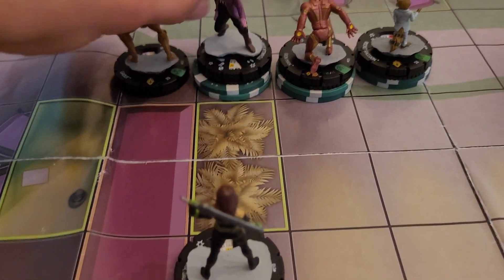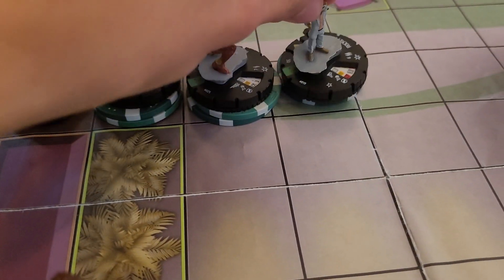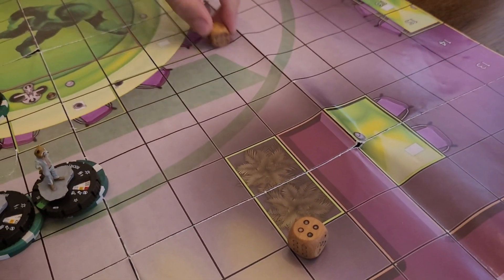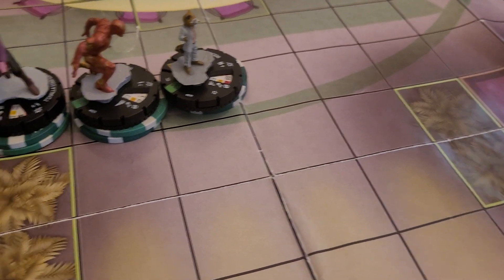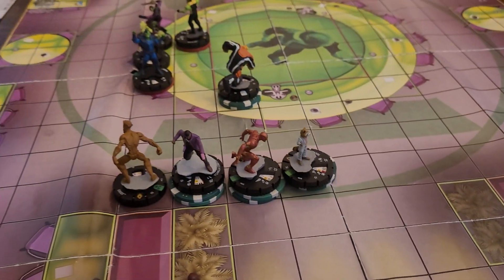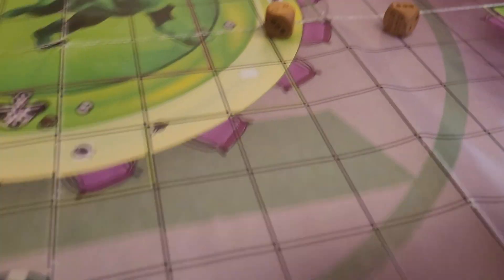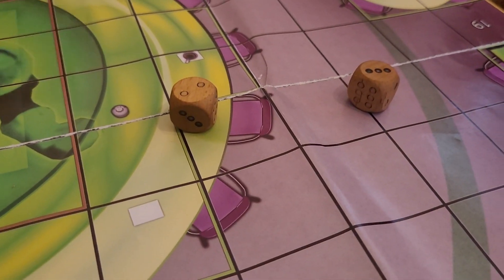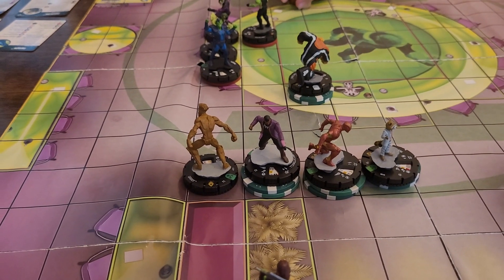He also has a 19 defense, and he has Super Senses. The only person you're going to hit is... it's a six. That's a hit on Rocket, though. Hmm — Dean Comet with Vyaches. Okay, yeah, unfortunate. I guess I'll just go with Raxor.